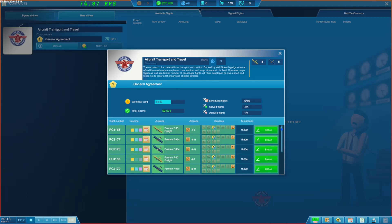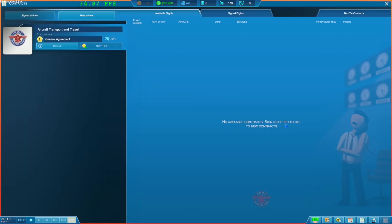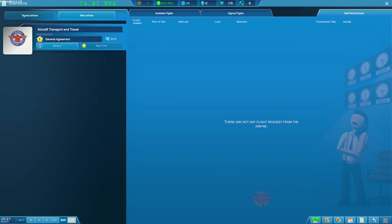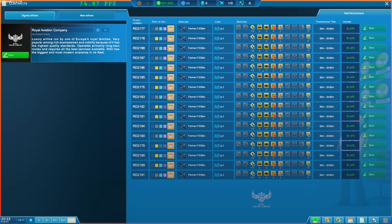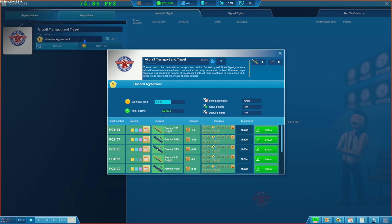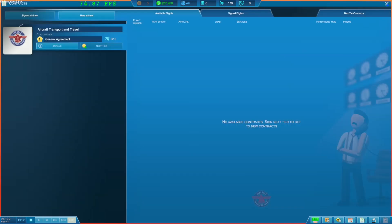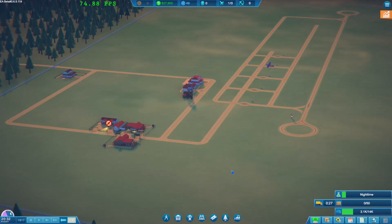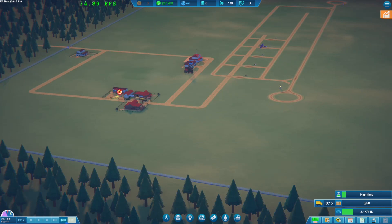What does 'break the contract' mean? I thought we had no available contracts. Signed flights, available flights, next year contracts - there are no flight requests from an airline. Signed contracts, new airlines - we can do this basically, but we don't have a lot of these services available yet, so there's no point. For the time being that's where it's going to be. We've got some cargo arriving - about 50 coming in.